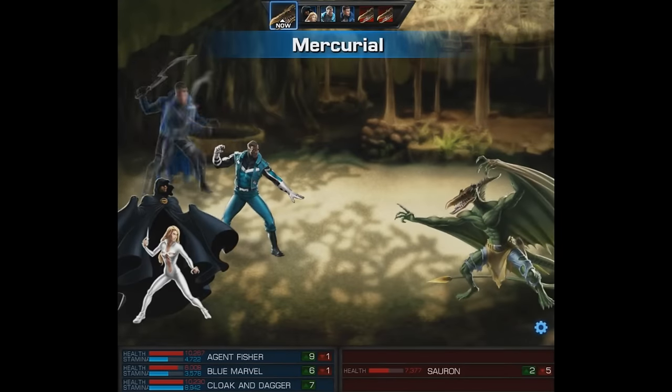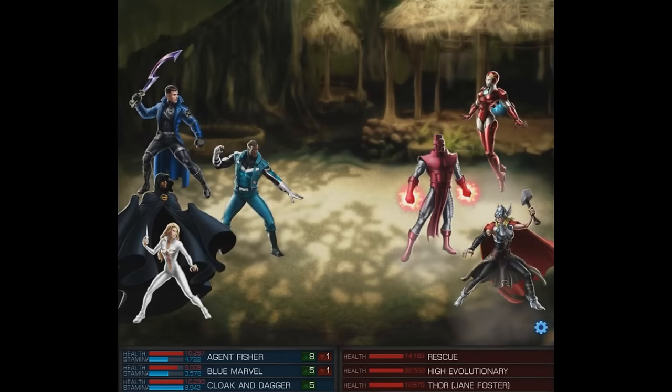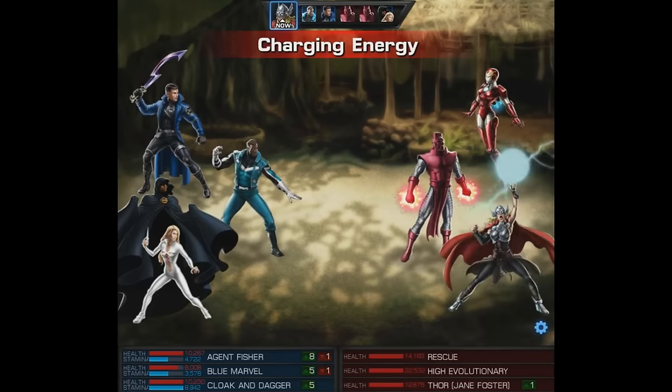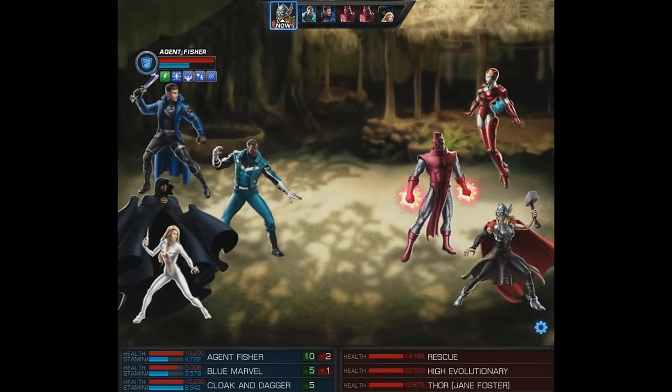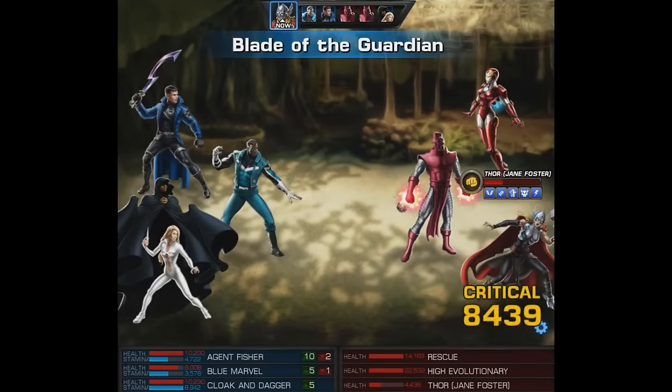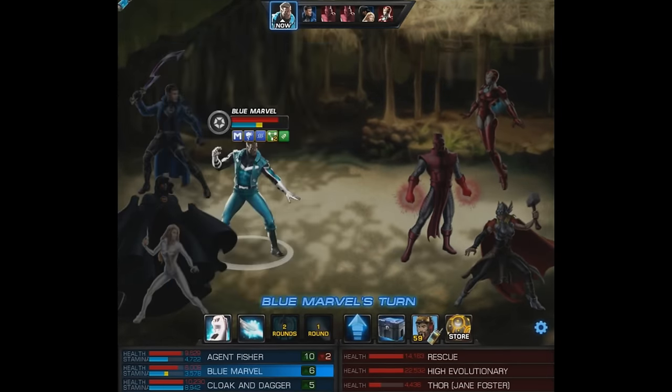Look at Mercurial — it knocks Sauron right out. In the second wave there's Rescue and Thor Jane Foster teamed up with High Evolutionary. I was kind of surprised — I can't believe heroes would team up with this guy, but it is what it is.